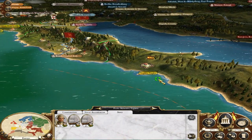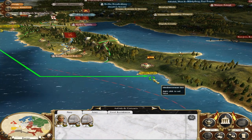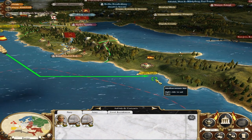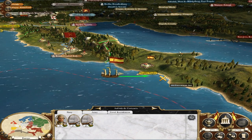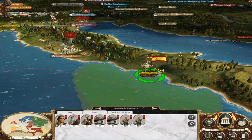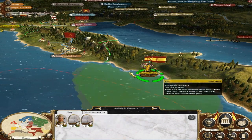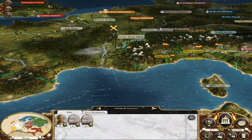Ships over to here, I think. Well, I'm not going to be able to get into Naples this turn, so I'll just take the army off and put them somewhere around here. Ships can't really move much further than there, so I'll leave them there and hope that they'll do something.